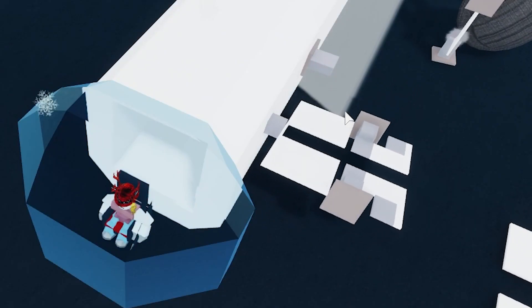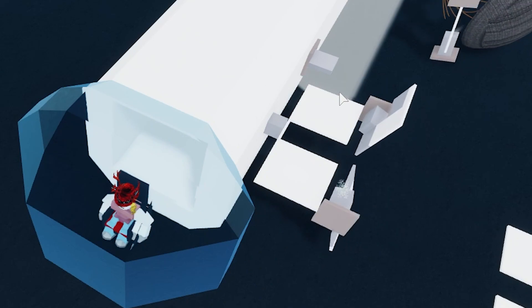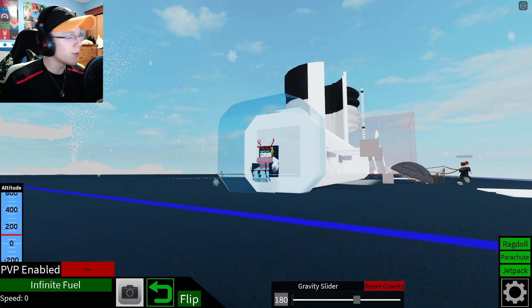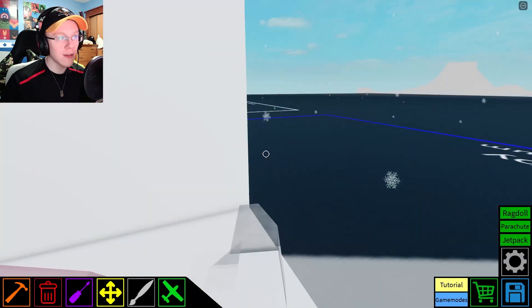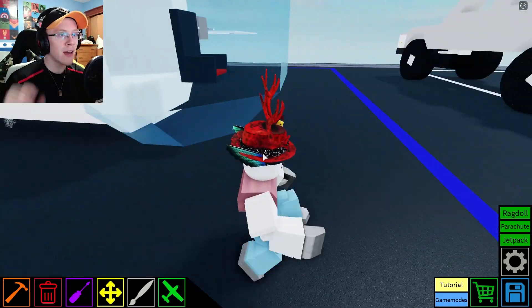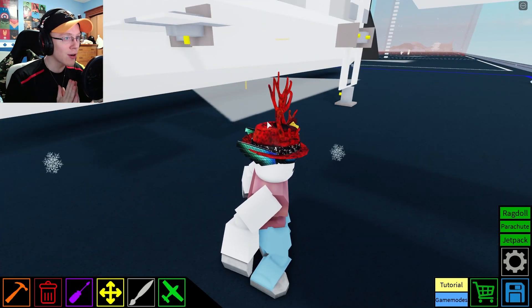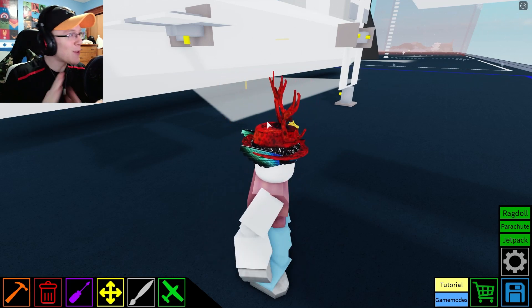So obviously we can still turn, no problem. Let's try folding it in - two separate ways, I know, but we can fix that. So that is kind of the idea I was looking for. I just need to fix the directions, and I need to add on another part to it so I can make sure that it actually folds in together and doesn't break. Because if it breaks, then we're going to have even more issues.